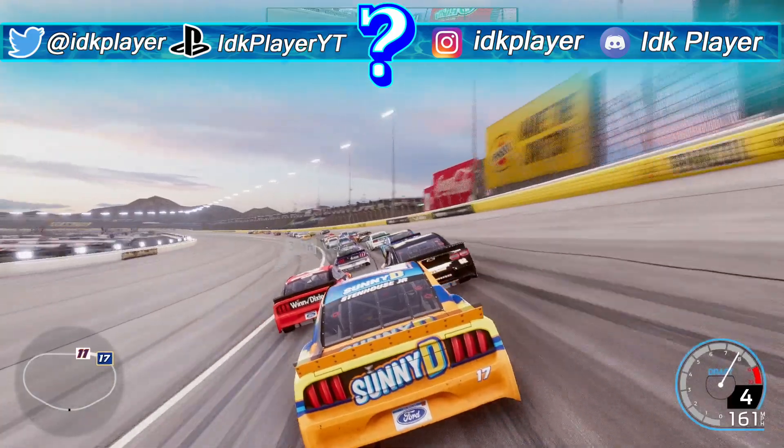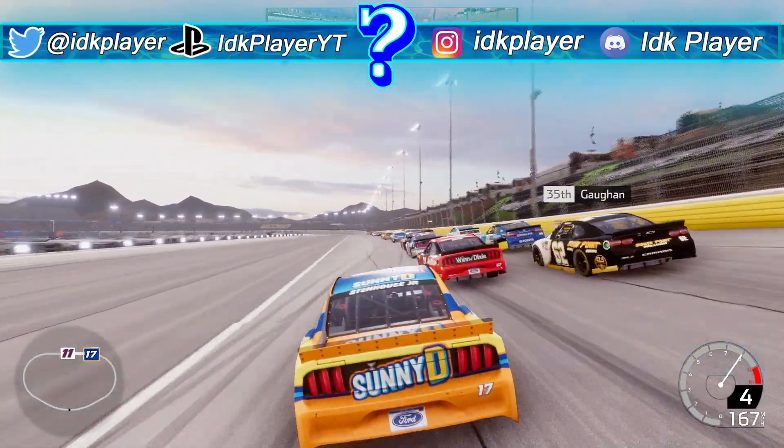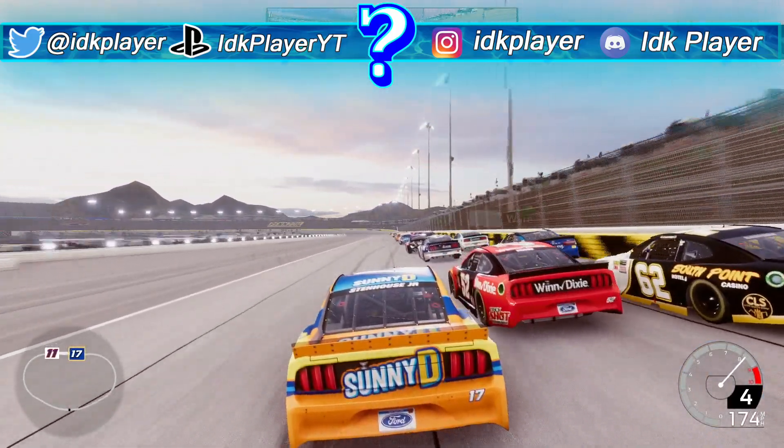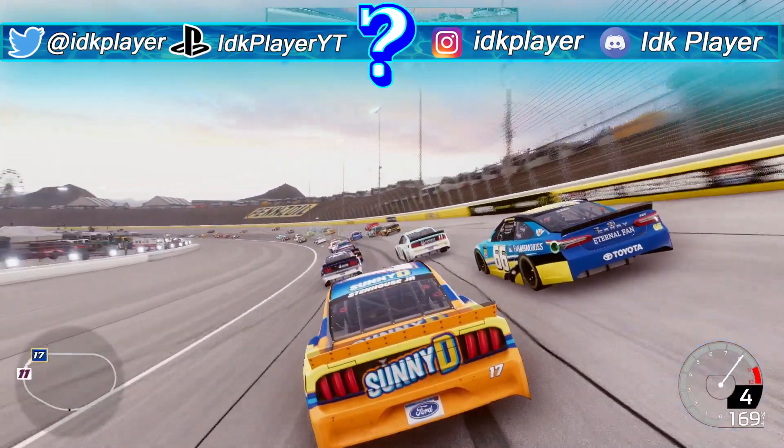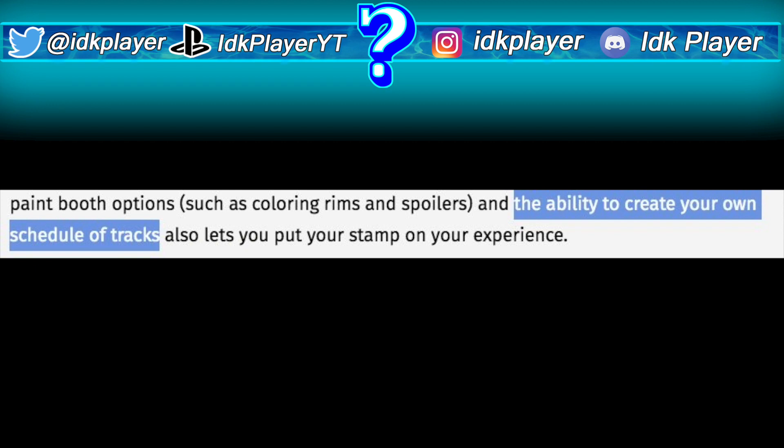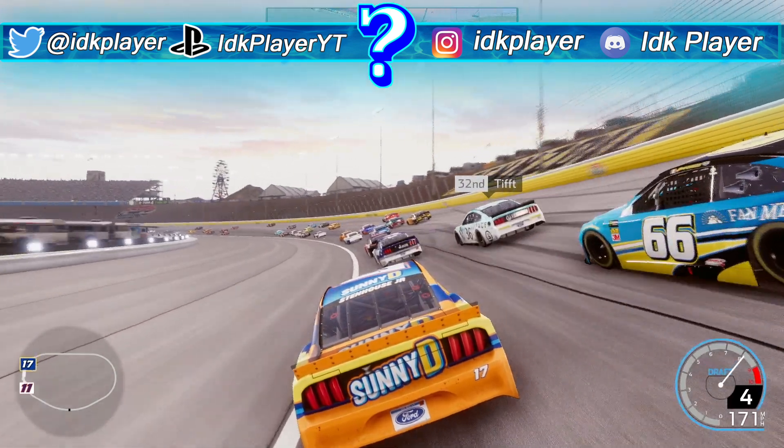Starting off with a feature I've yet to mention in a NASCAR E5 news video: we will be able to create our own schedule for tracks. I'm going to take the obvious guess that this is for season mode, since it wasn't mentioned what category it was for. In NASCAR E4 we had schedule presets, but from the looks of it this year we will finally be able to make our own schedules in season mode.